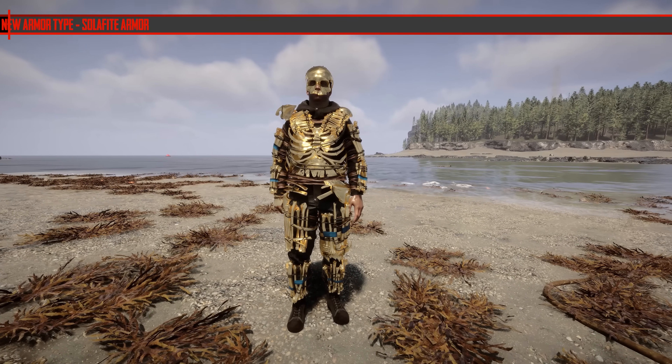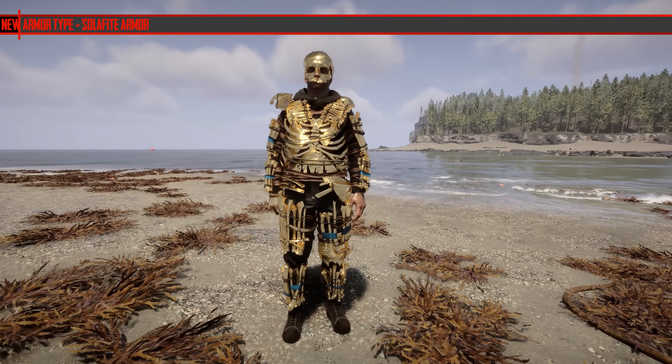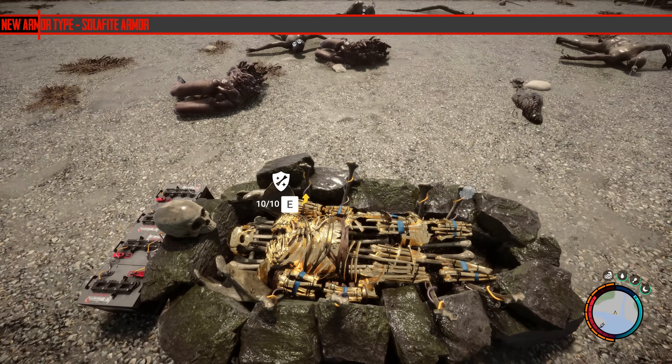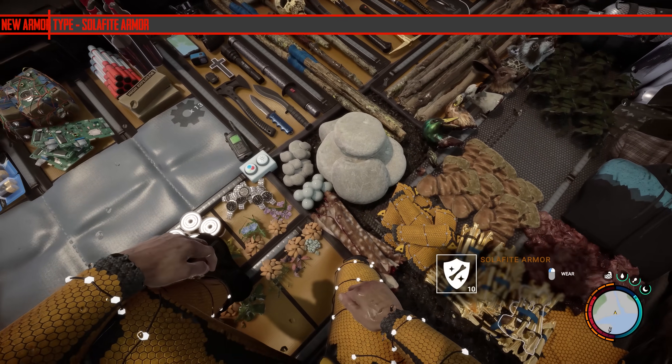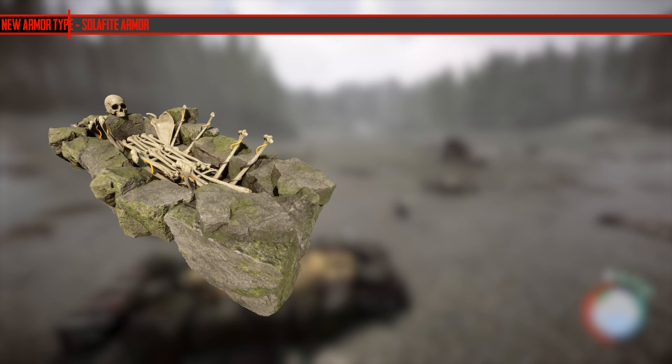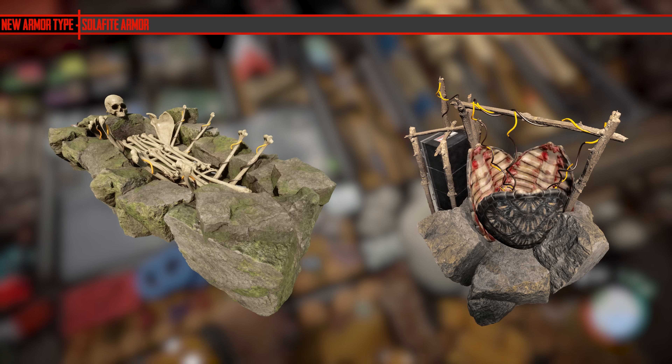Before I get started I should note that this first one has actually got a bit of spoilers in it, but it's the most important one — they've added a new armor type. This is bone armor that's been cooked in solophyte. So basically you've got armor plating and weapon plating, and they're two separate structures.